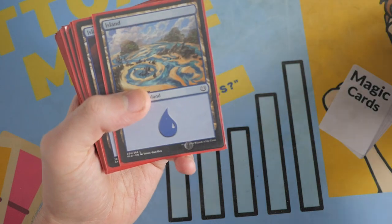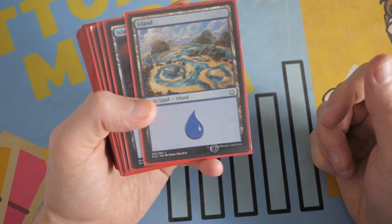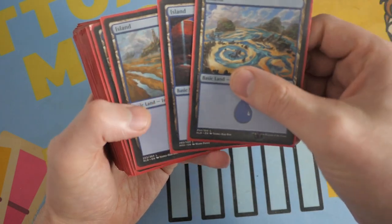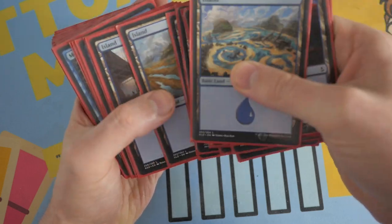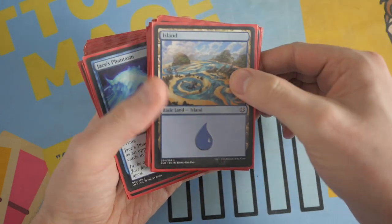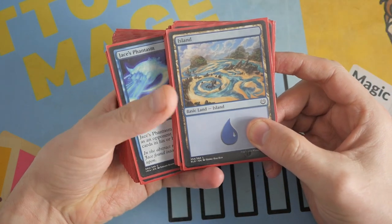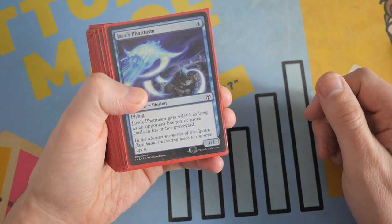We have four Lonely Sandbars from the original Onslaught. We also have a bunch of basic islands since it is a mono blue deck — 15 basics, because we only need 19 lands for this. It is only a mono color deck after all.